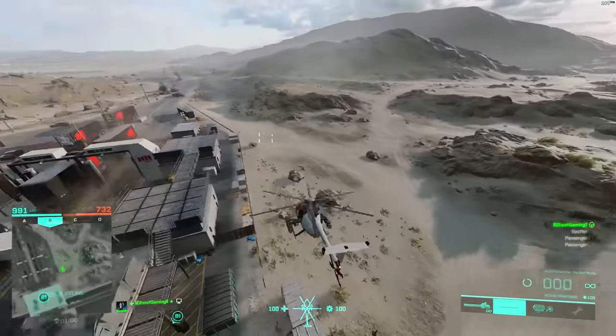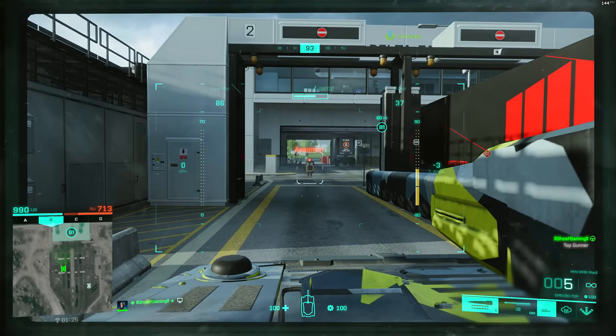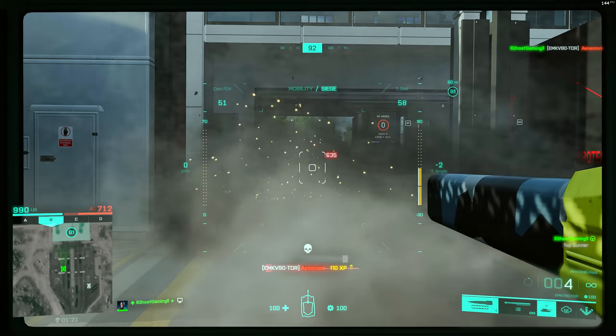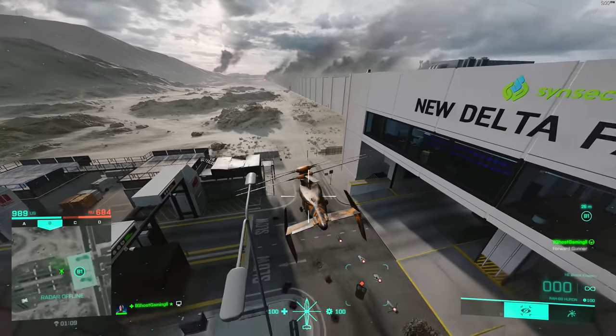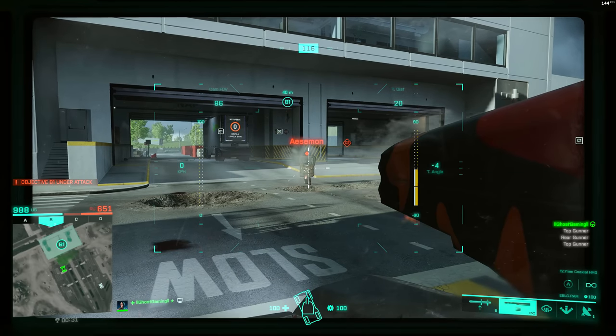Now we've brought out the railgun tank to see what it can do — 635 damage, so Dozer is not surviving the railgun tank. Nor is he surviving the bombs from the stealth helicopter.